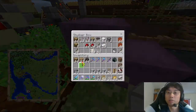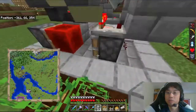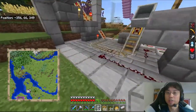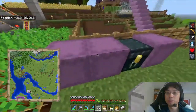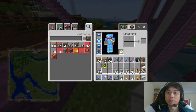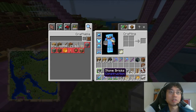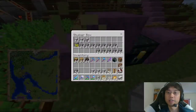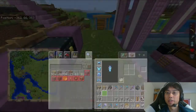Okay, put the torches away. 45 stone bricks — wait, did I say 45? I meant 54. Anyway, let's just grab more stone bricks. And for the rest of this, we want iron bars.